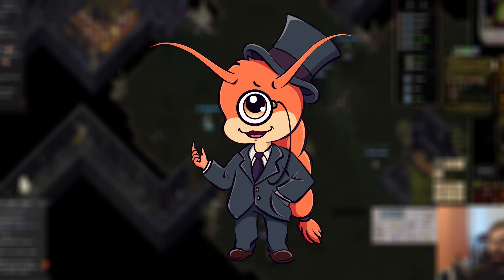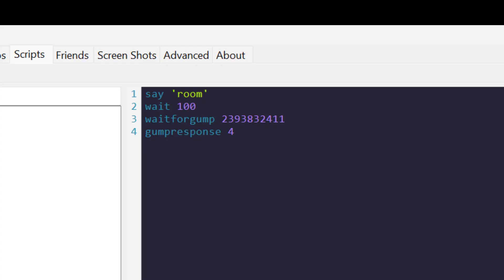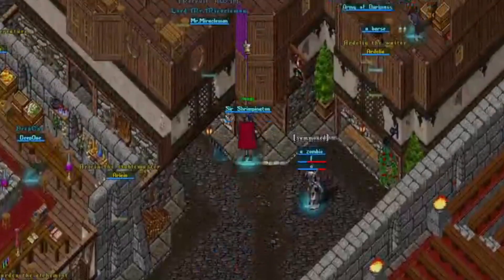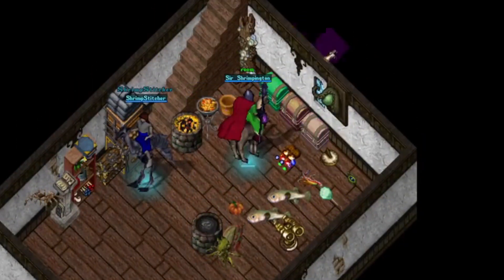Script number two: In-room script. This simply opens the in-room gump and then automatically selects the option to go into your in-room. This is great as you don't have to stand around in town trying to get into your room whilst a naughty boy is snooping in your backpack.